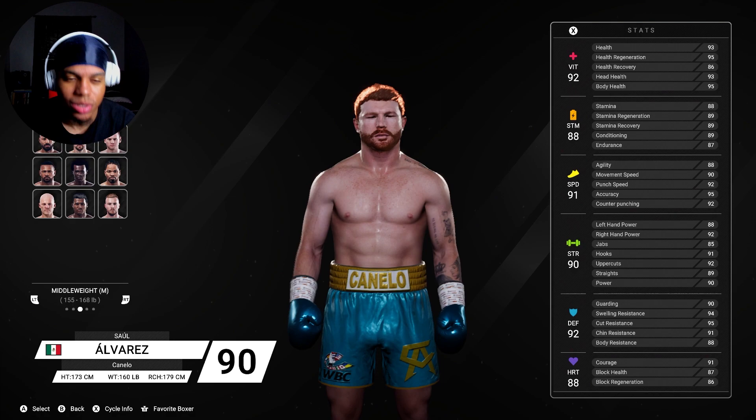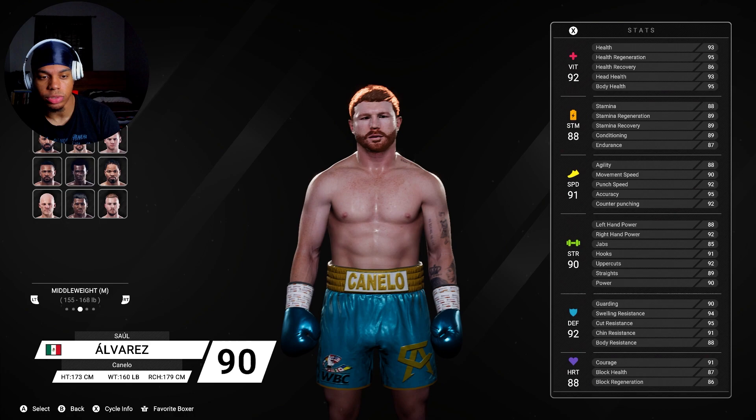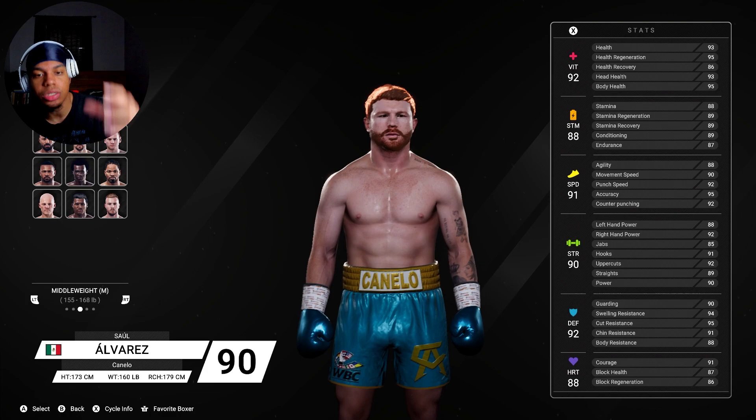At middleweight, now that he's buffed, I think the two main things with Canelo are going to be his strength. His right hand power is at 92, his uppercuts are at 92 as well. His jabs, hooks, uppercuts - all those are rated very well, so that's going to be the key.